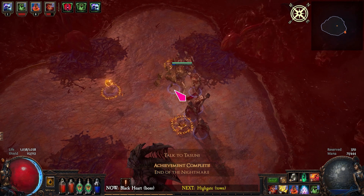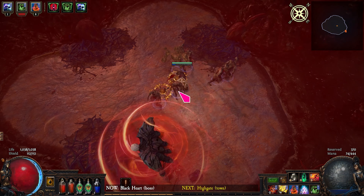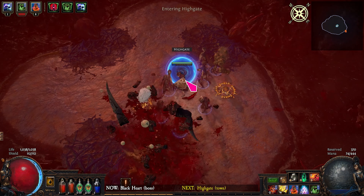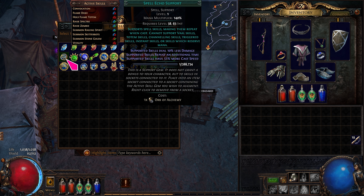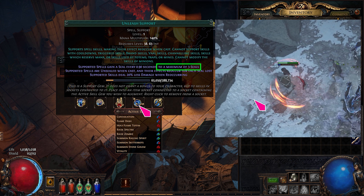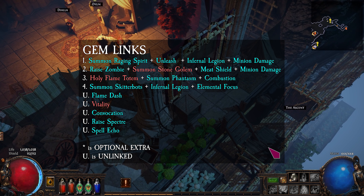The boss's death animation takes a long time, so just open your own portal to return to High Gate. Take Unleash from Dialla. Unleash is the most important support gem for Summon Raging Spirit — the 3 seals create 4 raging spirits from a single cast. Link Unleash with SRS, Infernal Legion, and Minion Damage.